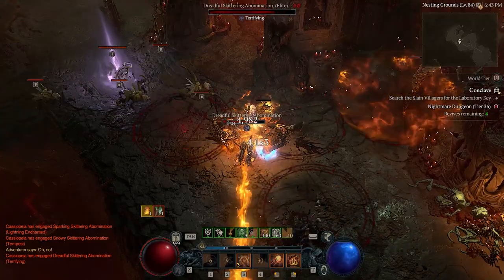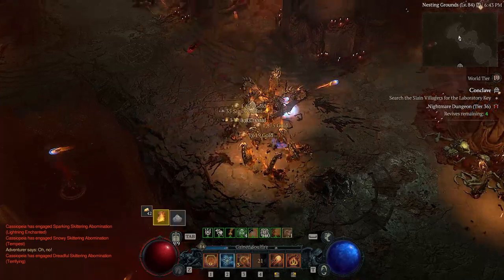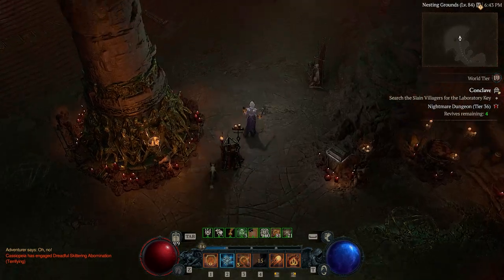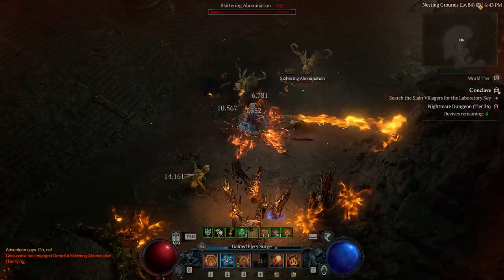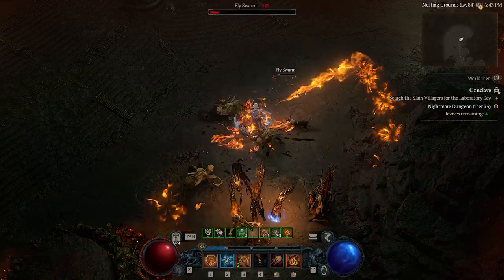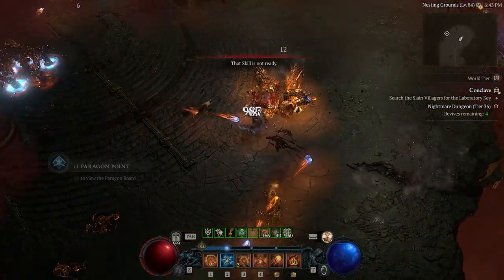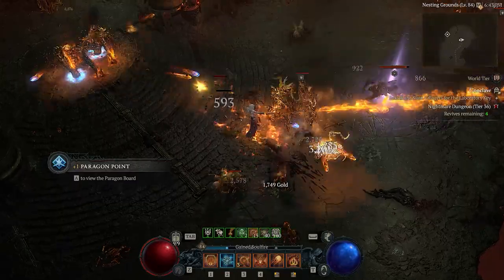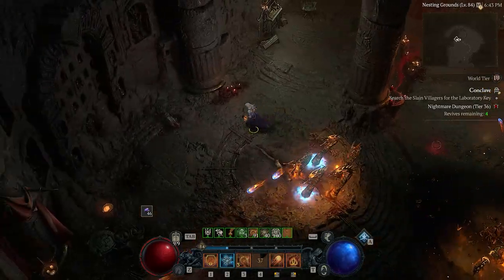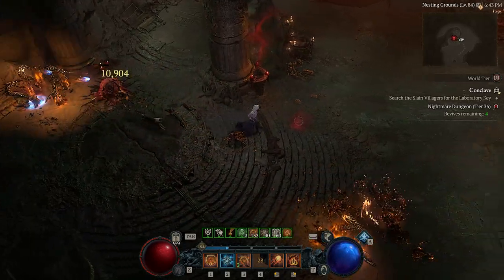Hydra is totally taking care of the Blood Blister - very good. We've got to search some slain villagers and find the key. It's either Mother's Judgment or Kaza Abomination. Look at that lag - and look at all the enemies jumping on top of my head! Let's check this slain villager - no key, no love for the keys. Let's keep going.